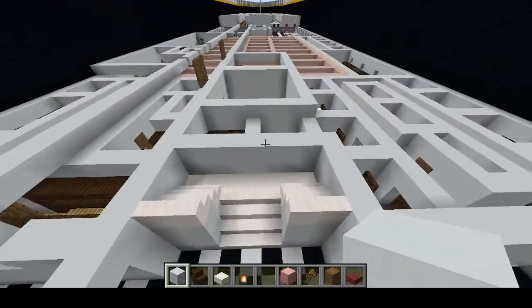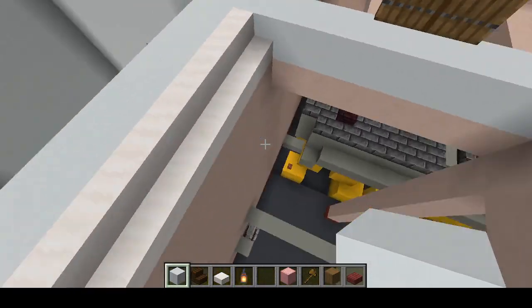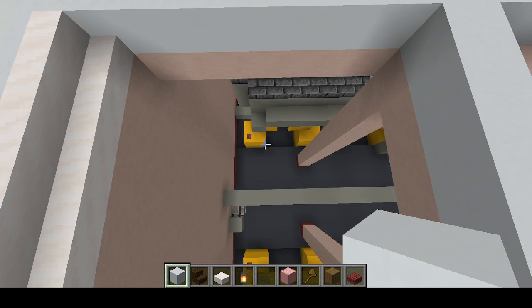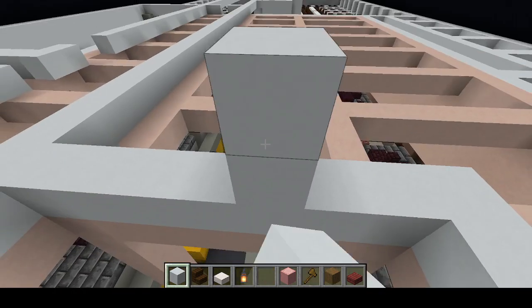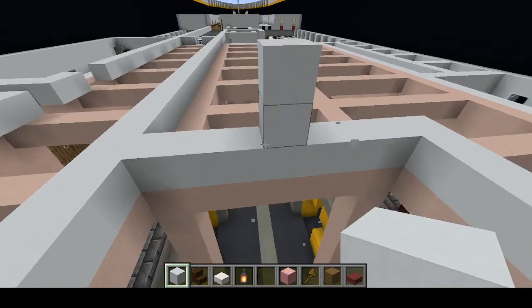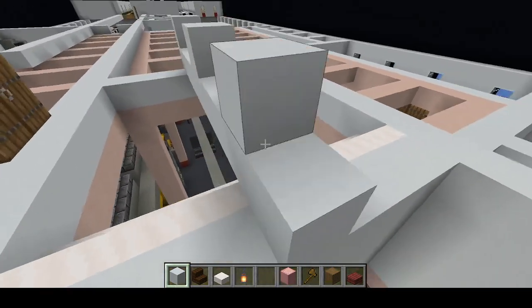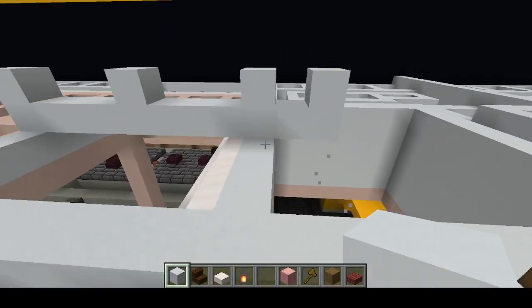The Isabella — cool ship, working on it. The fourth funnel is supposed to kind of go over this area. It starts right here and goes back two and a half blocks. That's how big the funnel is.